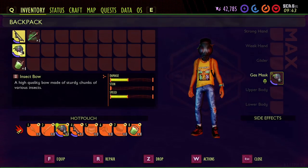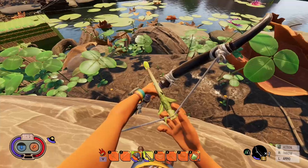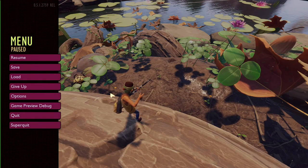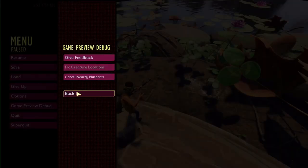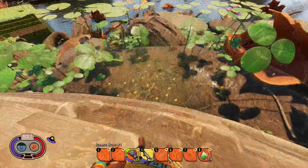I have my bow, one gas arrow, a gas mask just in case, and a smoothie. What I do is aim down to the ground — about right there — fire my shot, and pause. Once paused, I go to Game Preview Debug, Fix Creature Location, confirm yes, then back out and resume. Put the bow away so you all can watch what happens.